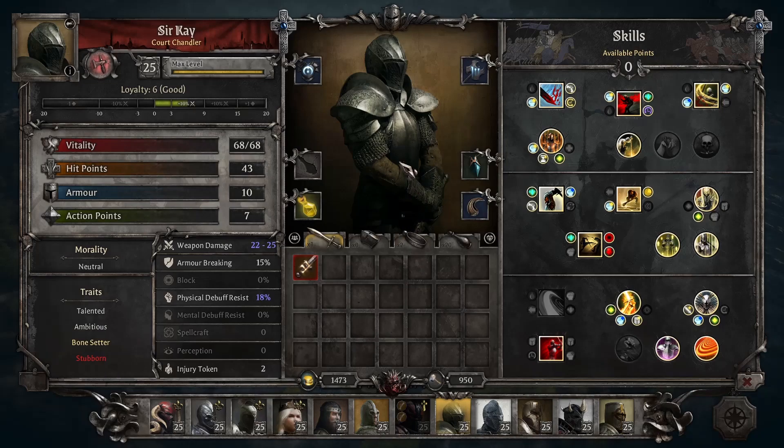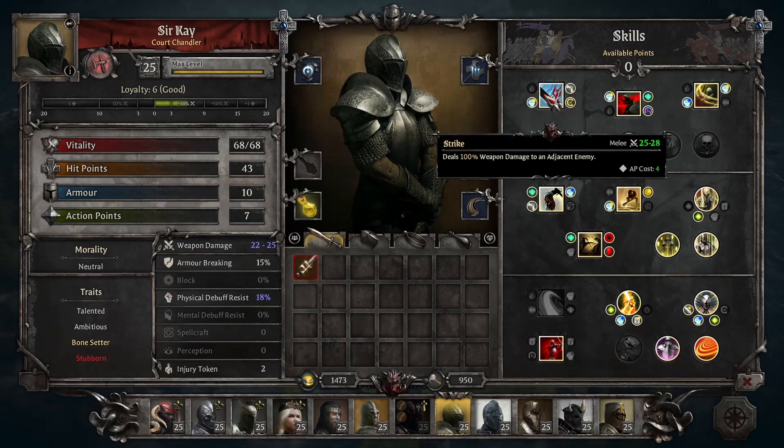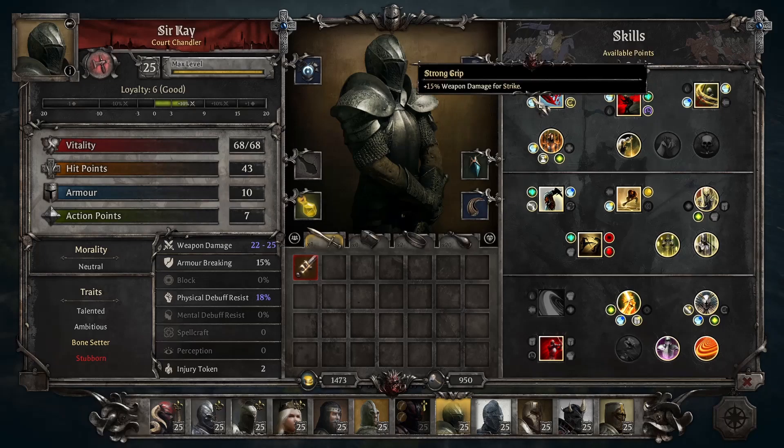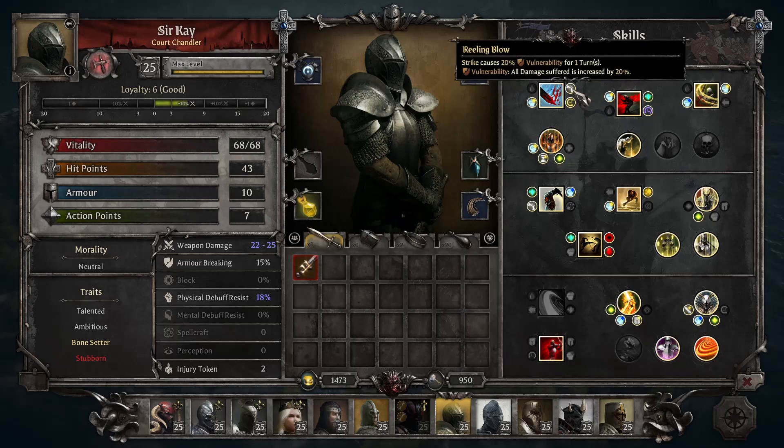Enough of an intro — let's start talking about his skills. In Tier 1, he has mostly standard stuff with one exception. For the basics: Strike for 4 AP at 100% damage; Open Wounds causes bleeding at 15% DoT — bleed is actually very good early on in the game, so this is a decent upgrade. Strong Grip is plus 15% weapon damage, Reeling Blow gives 20% vulnerability, and Glory Kill reduces your cooldowns by 1 after killing an enemy with Strike.